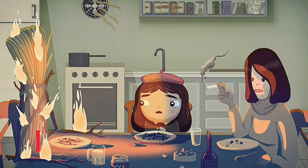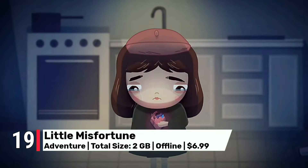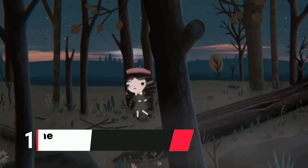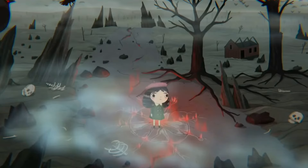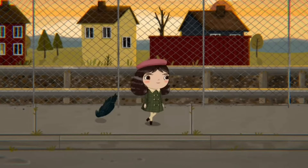Number 19 is Little Misfortune. If you're looking for a narrative-driven adventure, this game delivers a dark yet whimsical story with stunning hand-drawn graphics. The game's unique visual style enhances its mysterious and emotional narrative, making it both visually striking and emotionally gripping. For $7, it's an unforgettable journey.